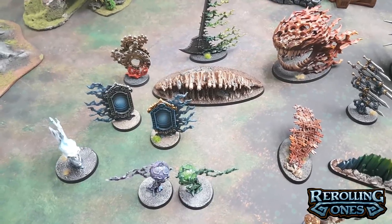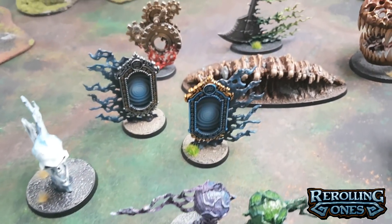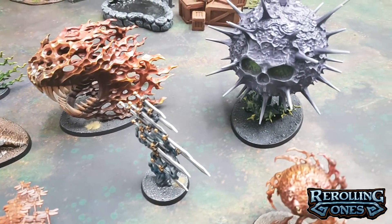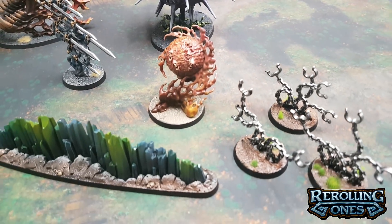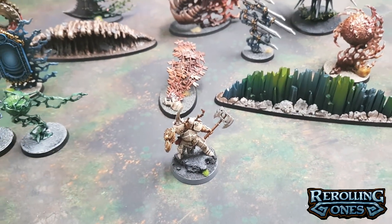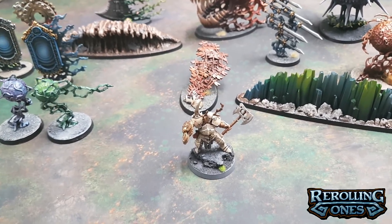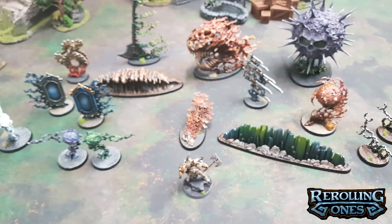First and foremost, these are the miniatures you get in the Malign Sorcery kit. They are excellent quality, high detail plastic miniatures. They're pretty big as well. In the background we have some terrain — ignore that. Anything with a base here is what actually comes in the set itself. They don't come painted, just like normal Games Workshop miniatures. Here's a future Black King up front — it's a pretty big model, so you can get the sense of scale.